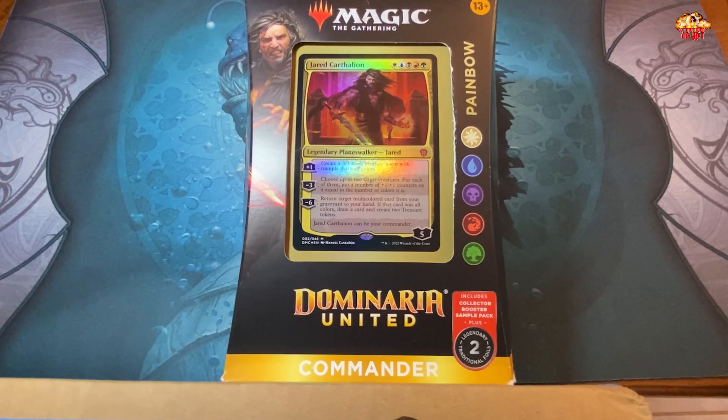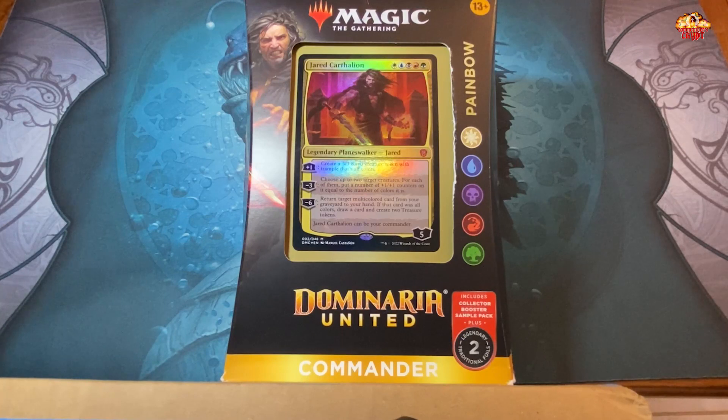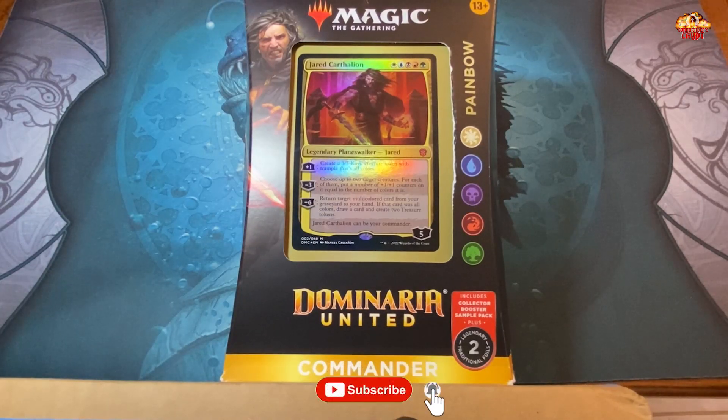Painbow is the latest pre-con featuring Jared Carthalion. He's five colors — white, blue, black, red, and green. His plus one creates a three-three Kavu creature token with trample. His negative three puts plus one counters on up to two target creatures equal to the number of colors each is — that's pretty good but really saps his loyalty. His negative six returns a target multi-colored card from your graveyard to your hand; if it was all colors, you draw a card and create two treasure tokens. That ultimate is very underwhelming for a five-color planeswalker.